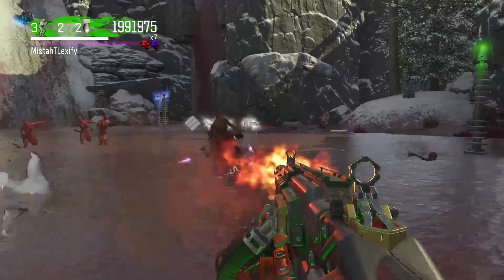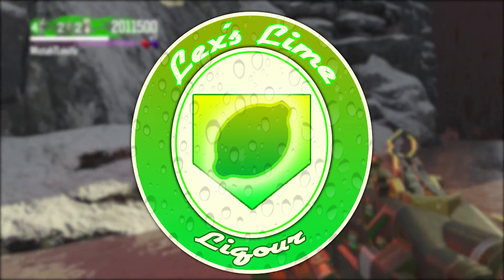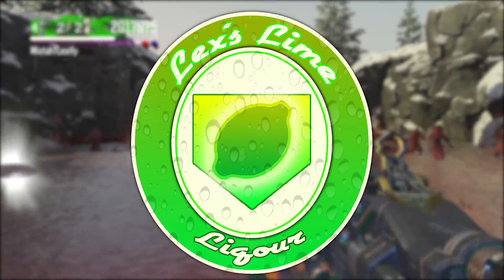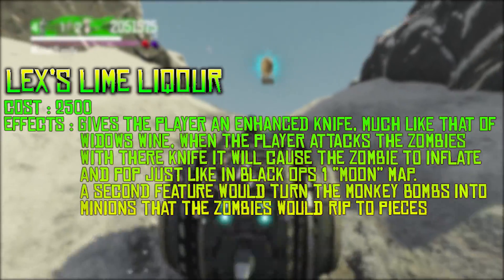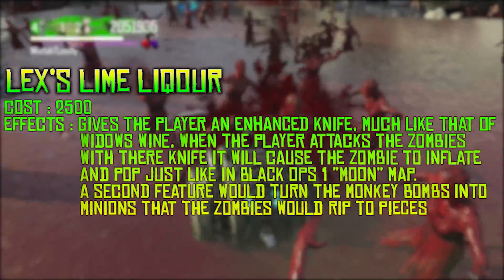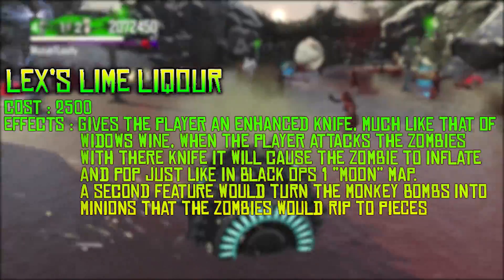So it's called Lex's Lime Liquor — I'll put a little picture up right now. It looks absolutely amazing, I love how cool it looks, I love the green shades all around it, and you got a little lime in the middle. Lex's Lime Liquor costs 2500 points, so it's as much as Juggernog, which is pretty ridiculous. It gives a player an enhanced knife, much like Widow's Wine but probably stronger, that causes zombies to actually inflate like the Wave Gun from Black Ops 1's Moon map.